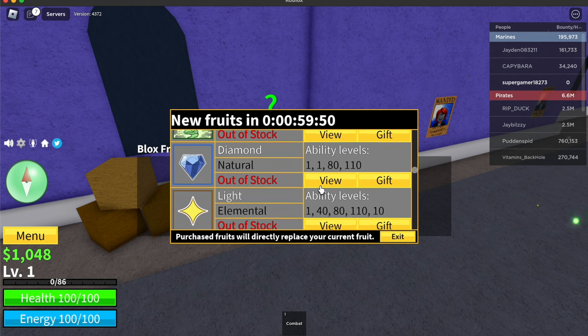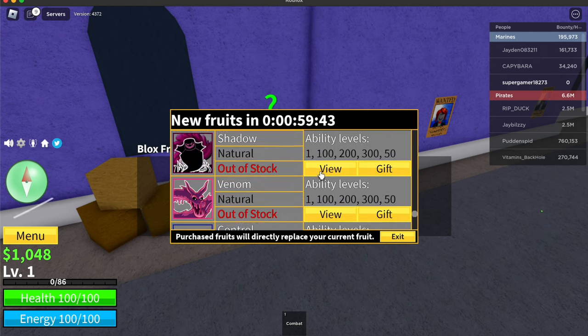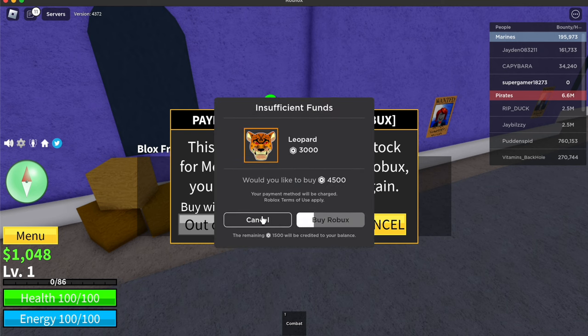It shows you all the different fruits available: Kilo, Spin, Chop, Natural, Spring, Bomb, Smoke, Spike, Flame, Falcon, and more. To get these fruits permanently, scroll all the way down to the very last fruit — the Leopard fruit. Click the view button and it says the fruit is currently out of stock for money, but if purchased with Robux you won't need to rebuy it. Click the Robux icon — but you won't actually be buying it with real Robux.